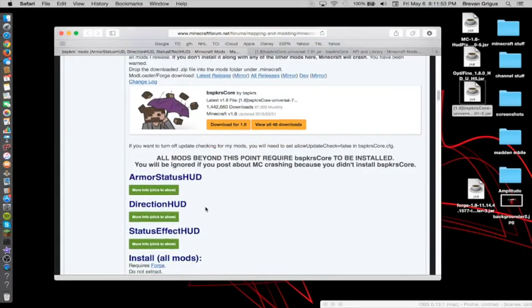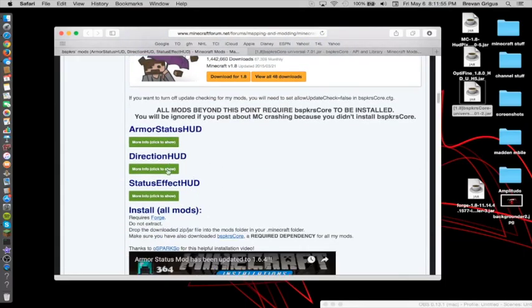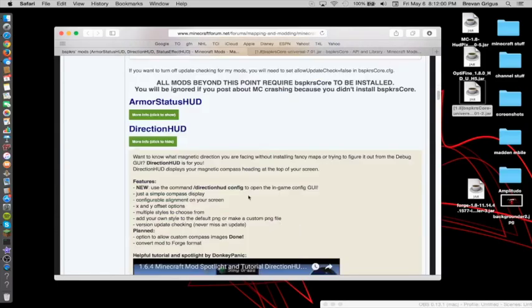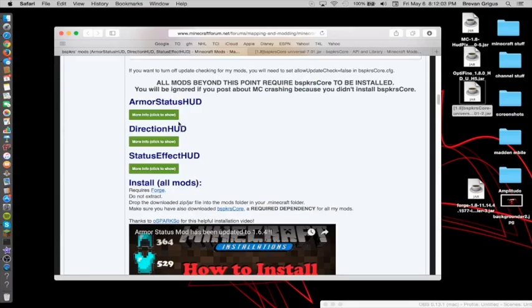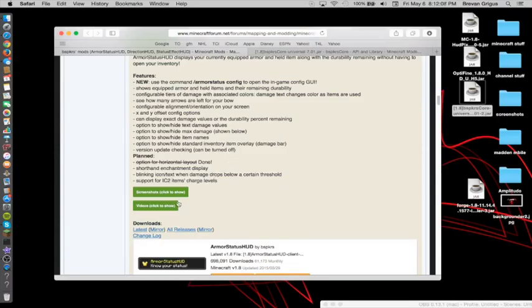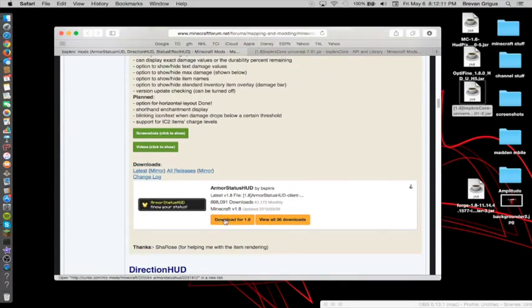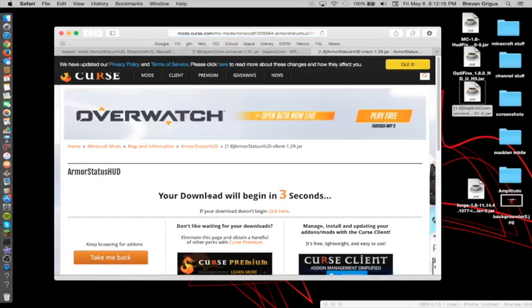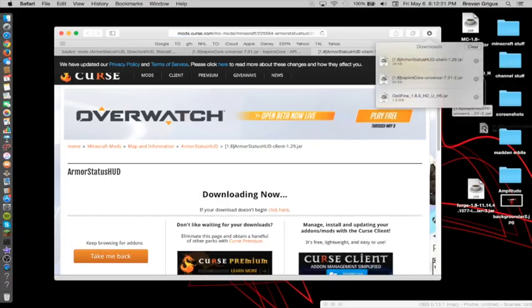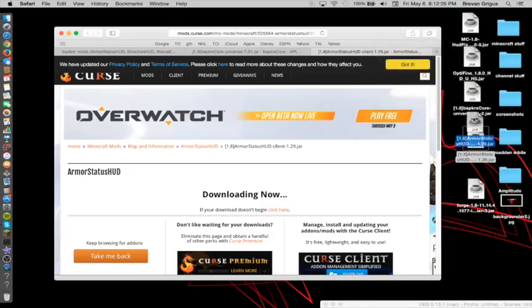Just go back to this page and here's the Armor Stats — I don't really use this, you guys can do it if you want, but I don't use it. So here's the Armor HUD. You just click on that and then you scroll down to right here and it says download for 1.8. So basically you just download it, then it says the same thing — your download began in so long — and then it downloads and then you drag it out onto here. Now we have our four mods.